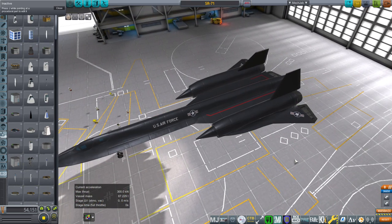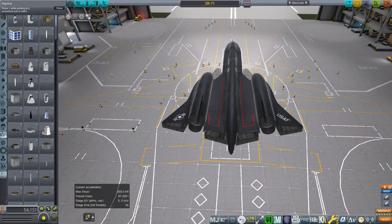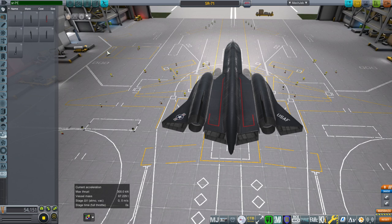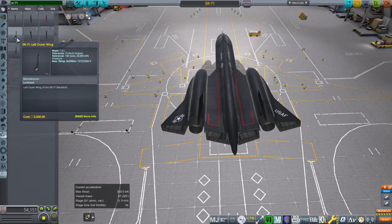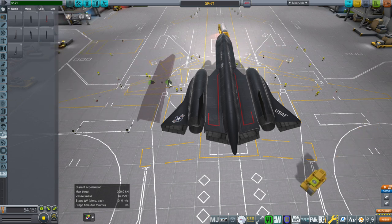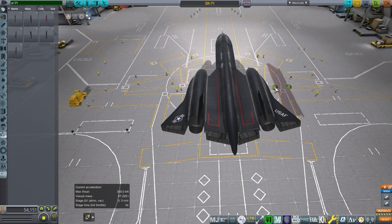Unfortunately you can't do the control surfaces in symmetry because this wing piece is different from that wing piece. As a bonus, because of the way FAR works, FAR only reads lift from things on the negative side of the x-axis — I don't know why that is, but that's the thing I had to figure out from last time. That means any of the right pieces — the right inner wing — I had to make on this side of the x-axis, and then in order to place it properly you have to flip it over. That's true of the right outer wing as well; it has to be flipped over to make it work.